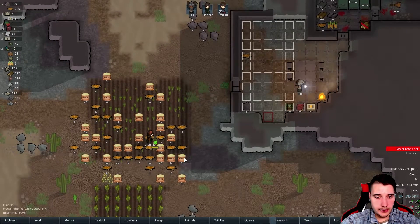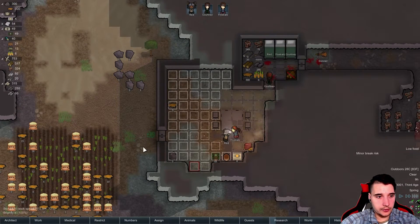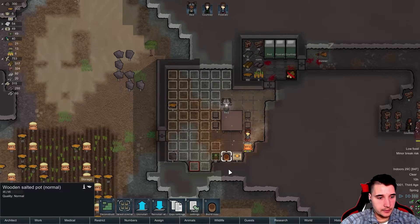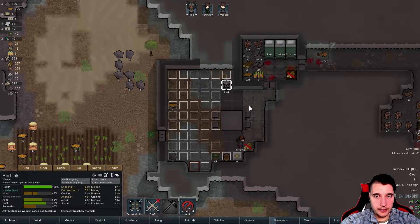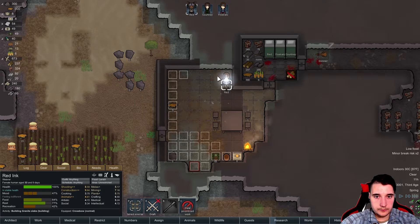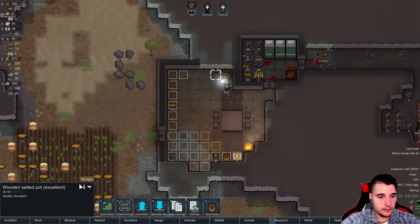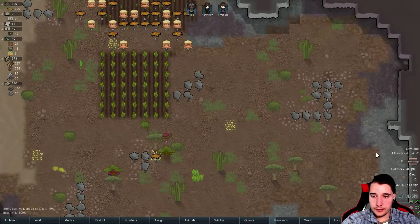This is just our front area. We have plenty of rice, but it is deteriorating due to being unroofed. So I think we're gonna get some more salt pots to store the rice in. Let's grab one of these salt pots. Brad, work on those salt pots for me. We're gonna grab this salt pot — clear all — we'll say rice for this one, and corn for this one over here.